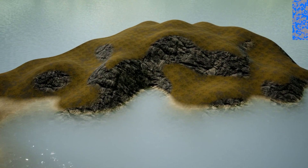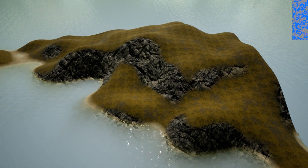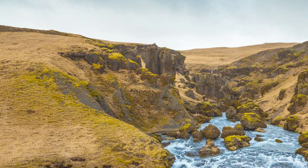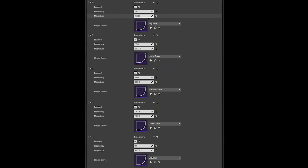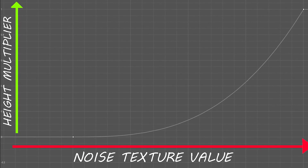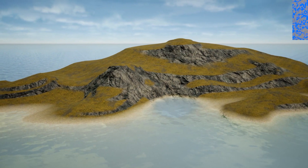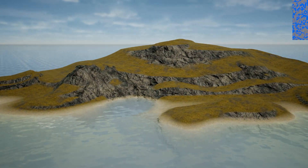The last thing I worked on was improving the terrain generator. It was obvious that the same kind of soft noise layered on top of itself looks evenly blobby. Real landscapes have soft and hard shapes combined. One quick fix is to add a curve for each noise layer, which lets me define how the landscape heights interpret the generated noise. A custom curve really helps mask the blobby nature of the noise and creates a more convincing landscape.